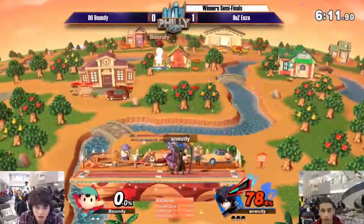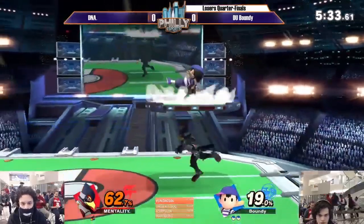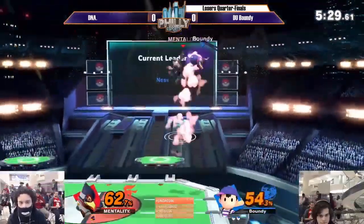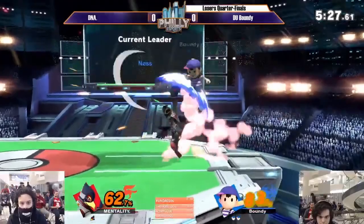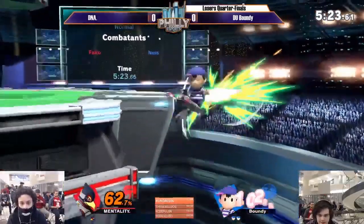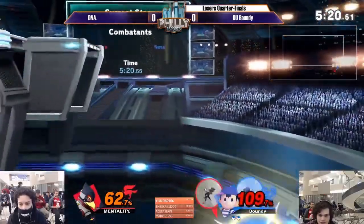Another two-frame into up air. Very good down air. Nice back air. Alright, he's keeping his distance. Looks like he's going for it — he's going for the DNA special. He has a great forward air blocking off the ledge.